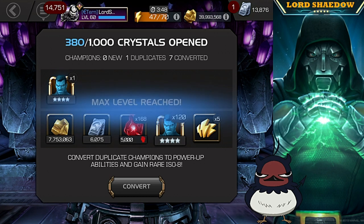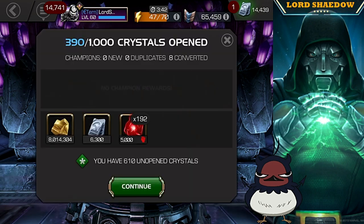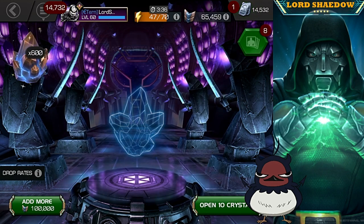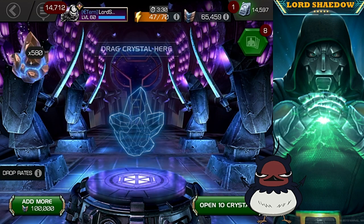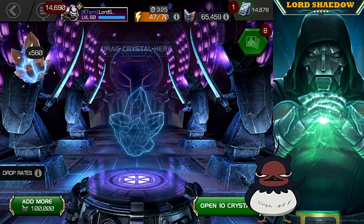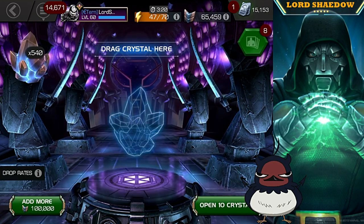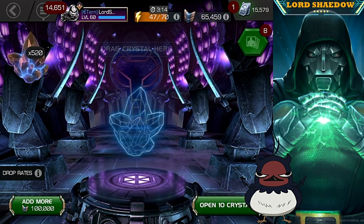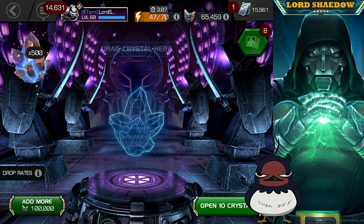Whoa, two of them! What was funny is that when I opened up the regular crystals when that was all we had, very early on, I got the four star Punisher and then duped him — and that was when he was ultra rare. And people were like, wow, you have a duped Punisher? I didn't know how rare he was because I had got him so early. And they were like, man, that is ultra rare. So one of these days I would love to get the five star, just so that I have another five star.